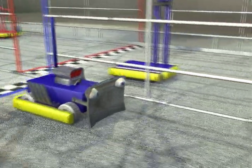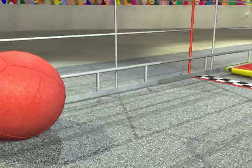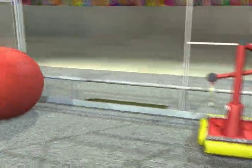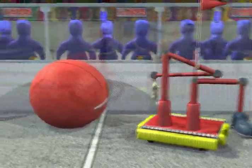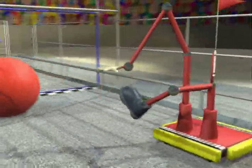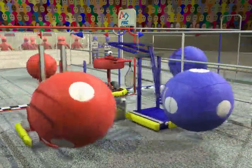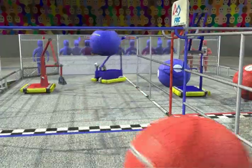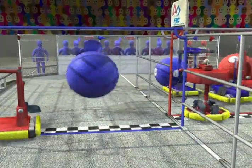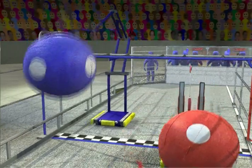When overtaking slower machines, robots can signal a desire to pass by gently bumping. Robots can move track balls around the field by bumping and hurling them, or the track balls can be captured and possessed. Track balls score each time they cross their own finish line: two points for going under the overpass, eight points for going over.